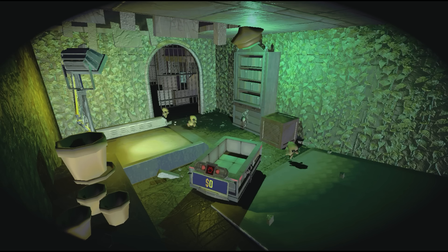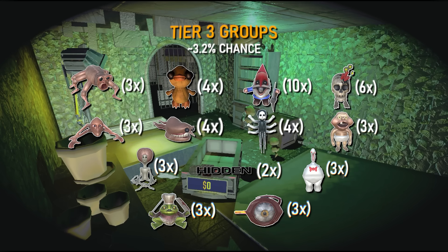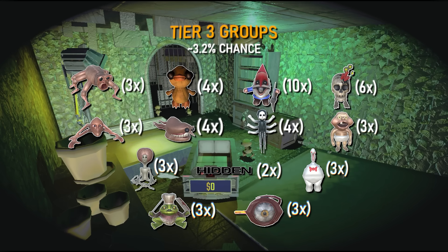Sometimes you'll notice you'll play on a level with a bunch of the same enemy. This is because when a tier 3 enemy spawns, there is about a 3.2% chance to instead spawn a group of enemies. This group can be 3 animals, 4 ducks, 10 gnomes, and a handful of other variations shown on screen.